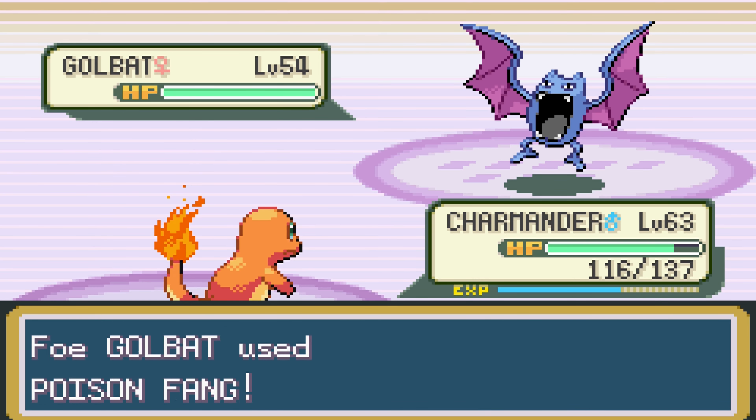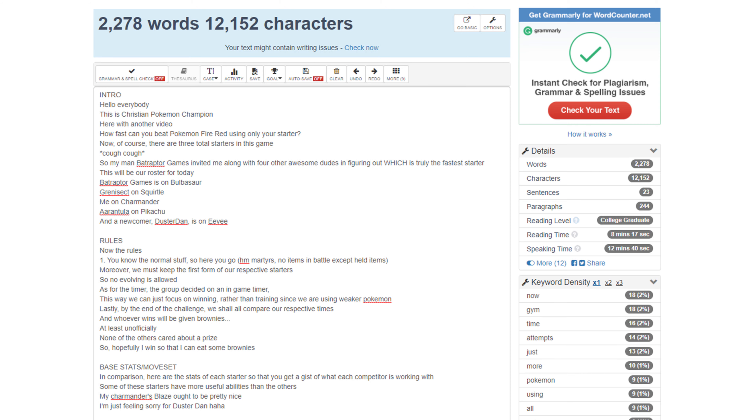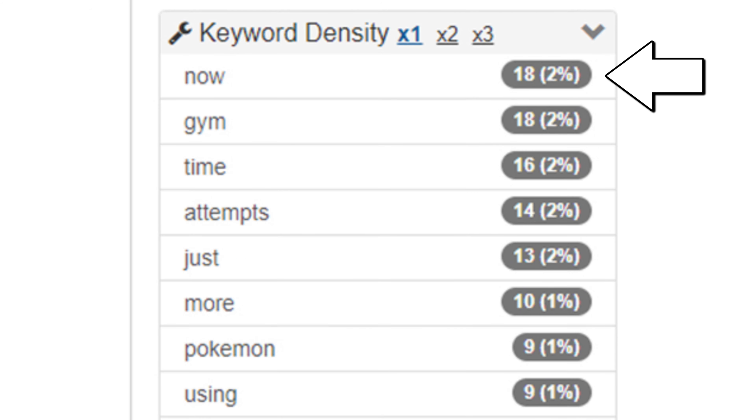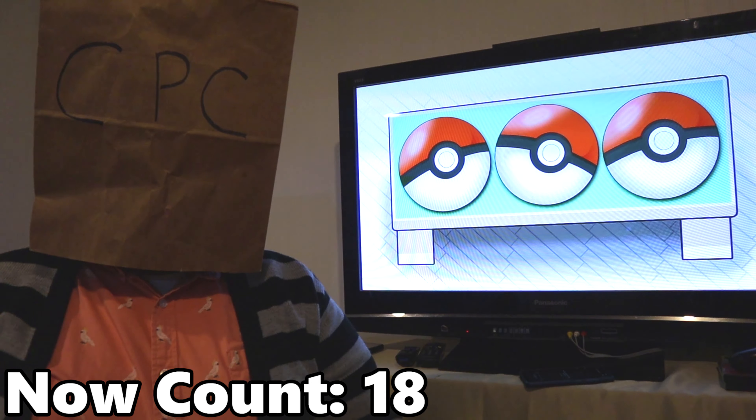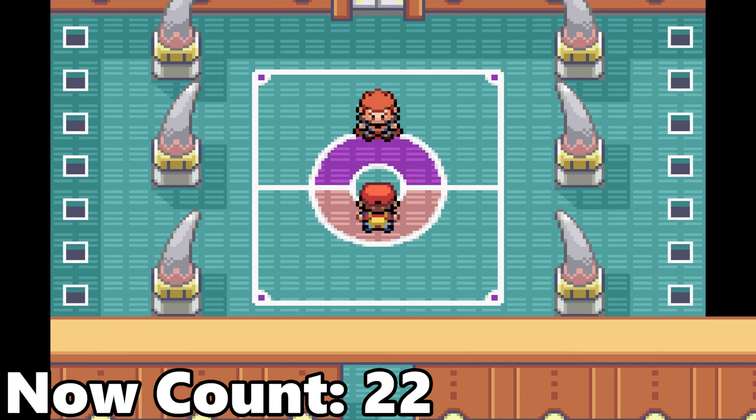Agatha was a breeze. Not really too much to recount — just that it took me only 8 attempts to win. But I did notice that I've said the word 'now' a total of 18 times in the script already, so it will now be my goal to not say 'now' from now on. Let's continue on to Lance.